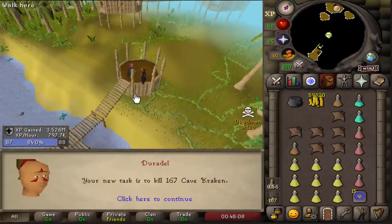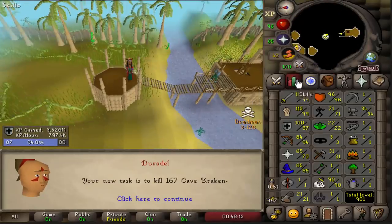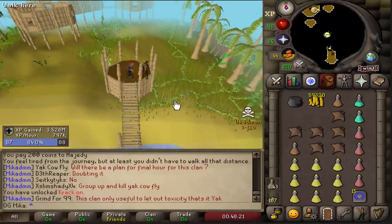I do want to unlock the Kraken extension, so I hope that's enough points. We can unlock Kraken and still have 60 points to spare — very nice. What do we get next? How perfect is that: 167 Cave Kraken! That's going to be amazing magic XP, and on top of that we have a chance of basically 100% getting a Trident. I'm going to get ready and go straight into it.